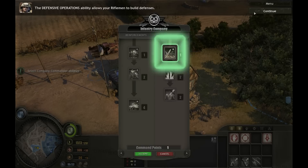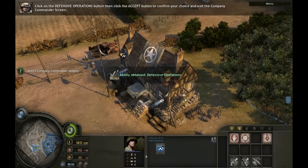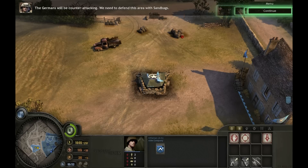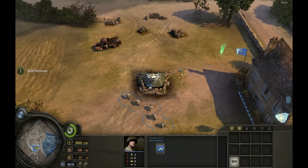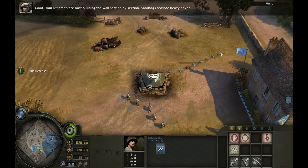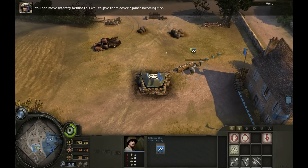Here are the special abilities available to you as an Infantry Company commander. The Defensive Operations ability allows your rifleman to build defenses. Click on the Defensive Operations button, then click the Accept button to confirm your choice. The Germans will be counter-attacking. We need to defend this area with sandbags. Select your rifleman squad. Left-click on the Build Field Defenses menu and select the Sandbags option. Left-click at the indicated location to start the wall. Now drag the mouse to the final location and left-click to order your rifleman to build the sandbags. Your riflemen are now building the wall section by section. Sandbags provide heavy cover. You can move infantry behind this wall to give them cover against incoming fire.